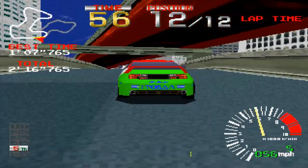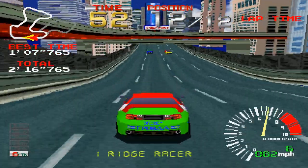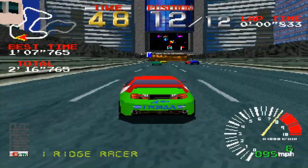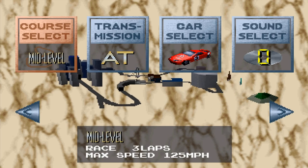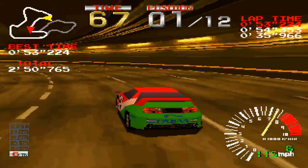Your goal is to reach first place and avoid running out of time — it's as simple as it gets. The game has only one course but with different variations. For instance, the beginner level is the short version of the track with 2 laps, whereas the medium level is also the short version but with 3 laps and much faster cars.